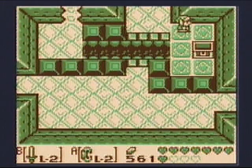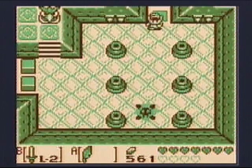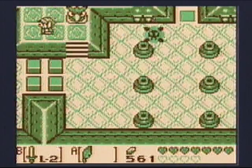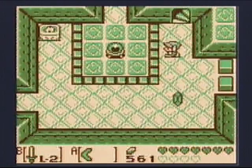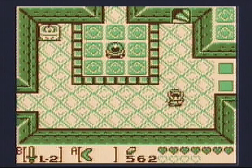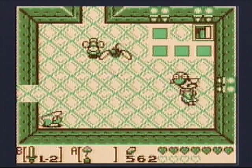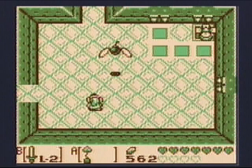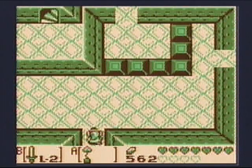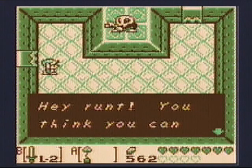Now we want to go back to where we found the mirror shield, and from there go south, then west, and hit that crystal — which I can do with a bomb, or if I can do it with a boomerang, do that instead. Then go up these stairs. Use the hookshot to help with the Helmosaurus. I'll come up here and over this way — and this is our mini-boss.